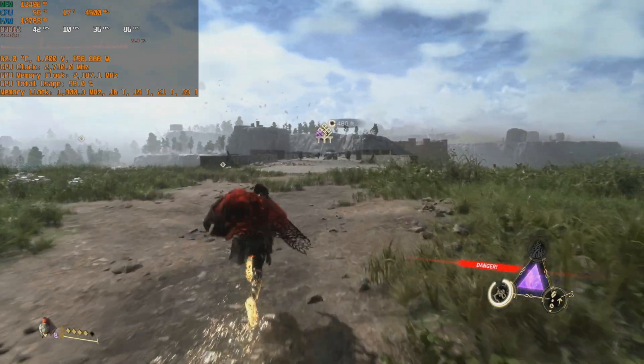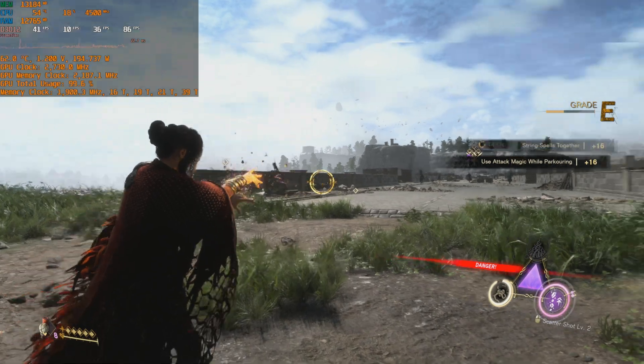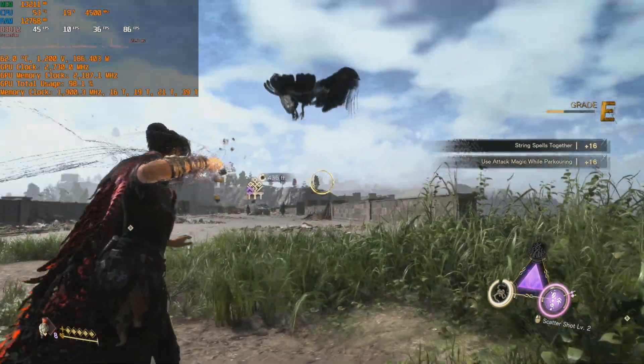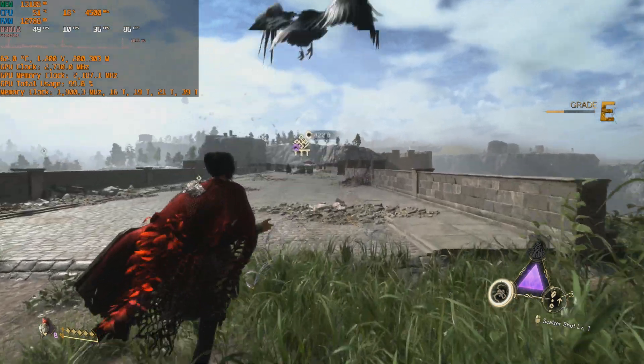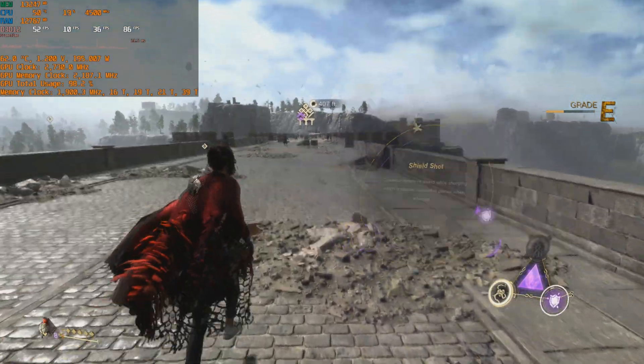Combat begins with in-game prompts: "Don't let them outflank you." "Not gonna happen." "Ready?"